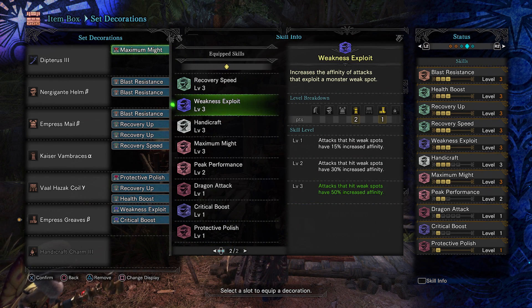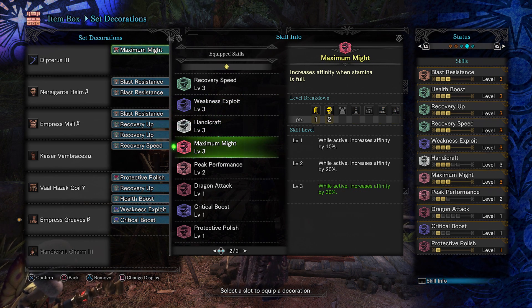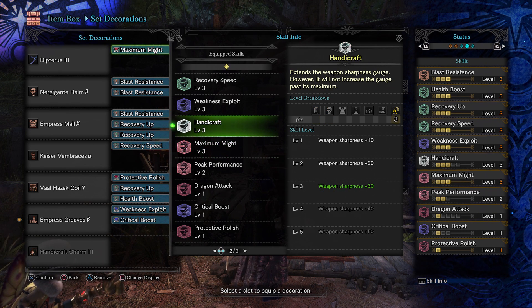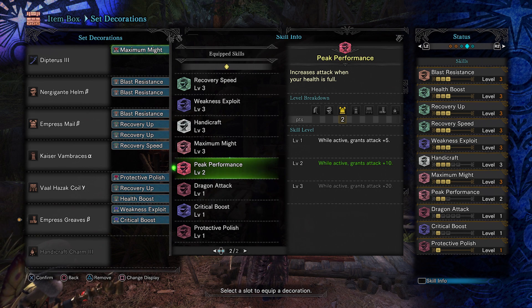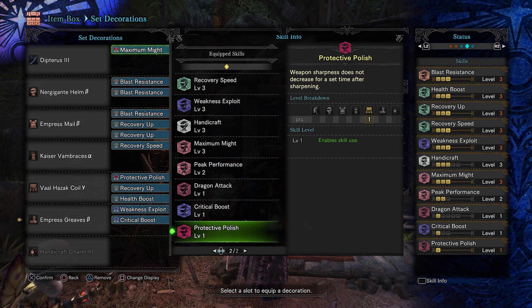On top of all these survival skills I've managed to add a lot of damage skills as well: Weakness Exploit and Maximum Might — that's 80% crit — and my weapon has another 10%, giving a 90% crit rate. White level sharpness from Handicraft, attack from Peak Performance, Critical Boost, and Protective Polish.